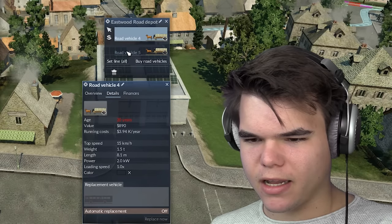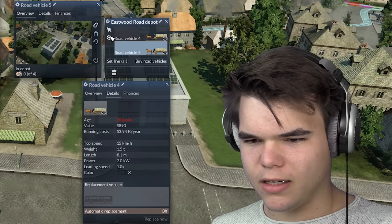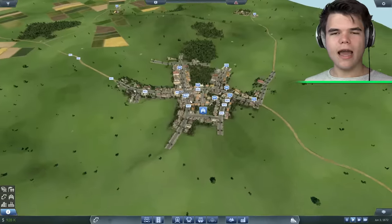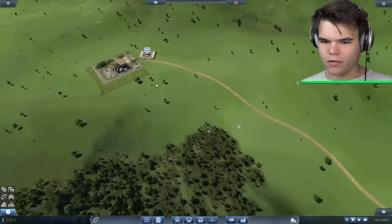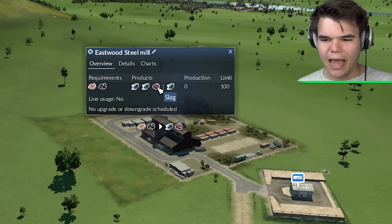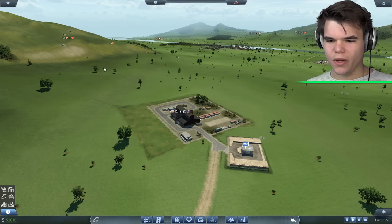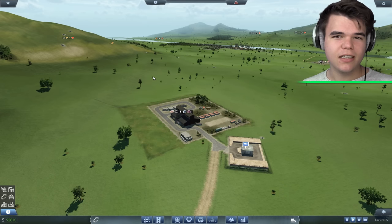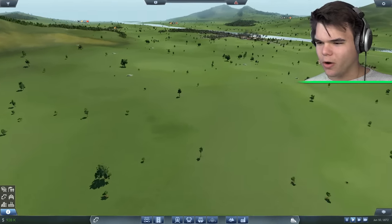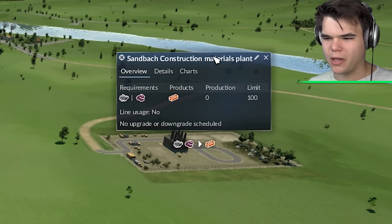These buddies that are coming back right now are actually old as well — 20 years old. We're going to sell these fellas. I actually discovered something great. Remember this thing over here? This is our steel mill. We create steel and slag. Now, I actually noticed that with steel and slag, you can create bricks. We have a factory right around the corner, over here, which makes these things — a construction materials plant.